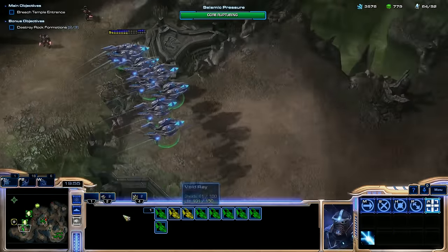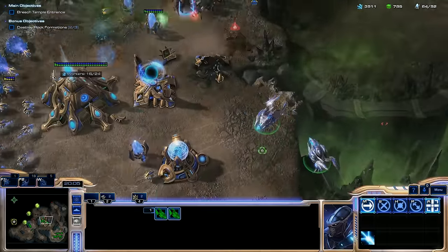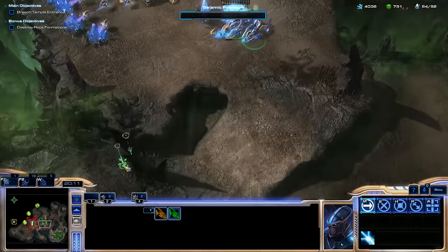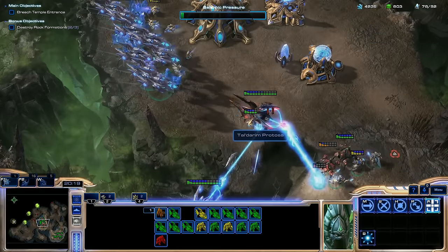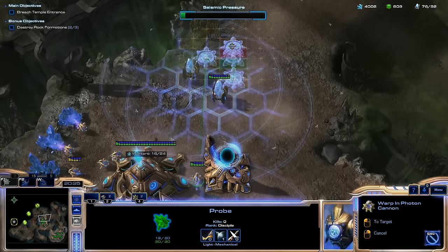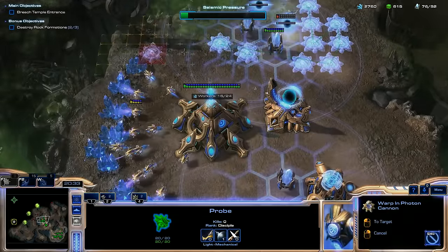There's another eruption — I've got to come back here and defend myself. Void Rays. I really hoped he would depower. Stop shooting me. Turn and fight — that was unfortunate. Probe, get up here, we've got to rebuild these cannons. Really just need to actually react when we get attacked.